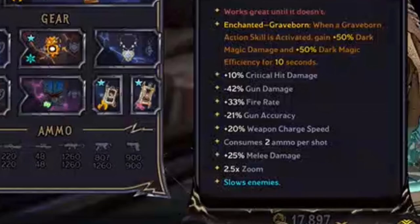It gives you a little boost in critical hit damage. You do take some penalty with gun damage at 42%, which is pretty steep — you're gonna have to make that up somehow with your build. Fire rate is good at 33%, so it starts shooting fast. There's a small accuracy penalty. Two ammos per shot relates to the times two with the damage, so you're shooting two bullets at once. And because it's a frost gun, it slows enemies down, which is always great when you have a bunch chasing you.